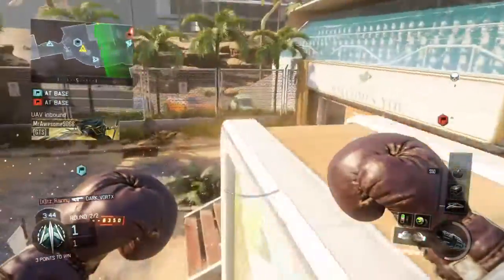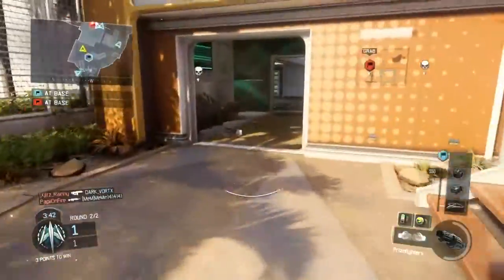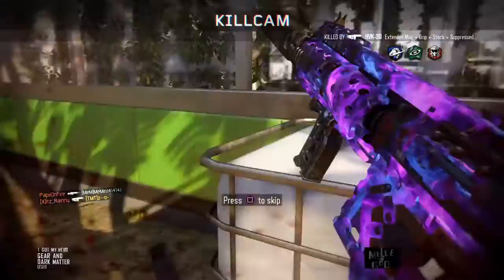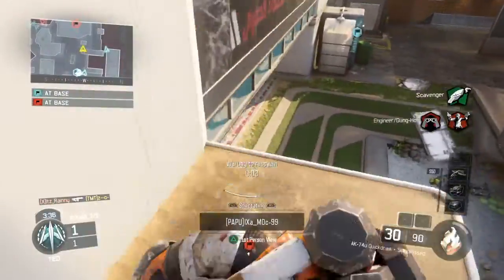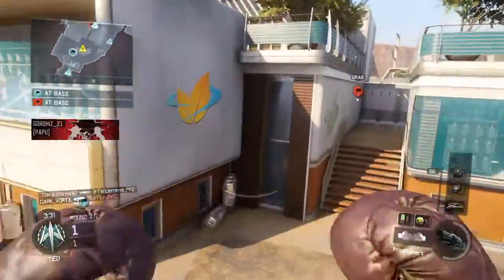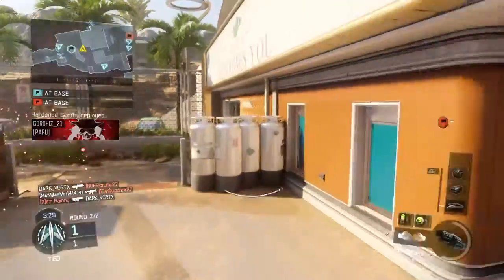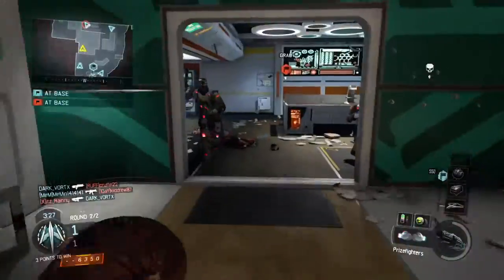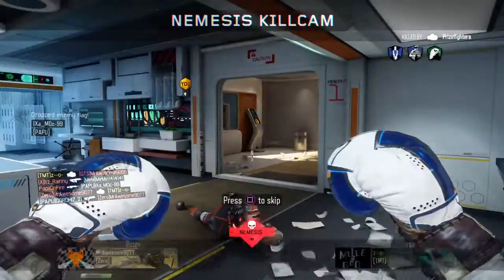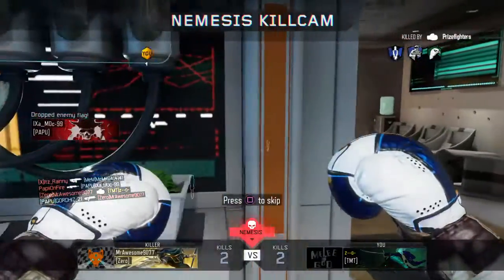Be advised, hostile UAV incoming. Friendly hardened sentry deployed. Add the enemy flag. Be advised, hostiles have returned their flag.